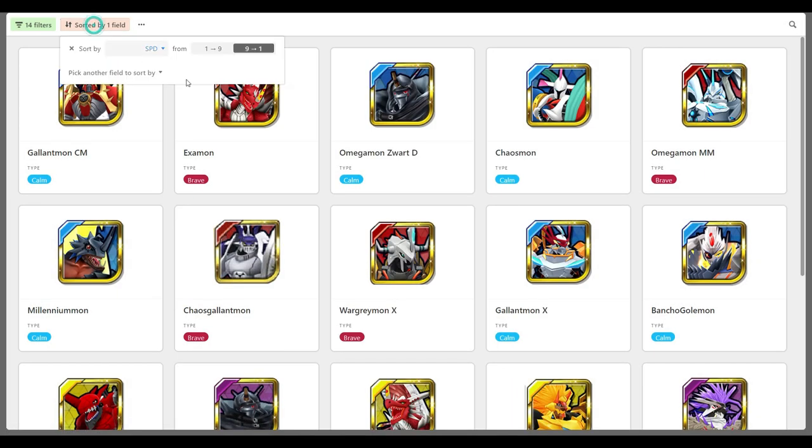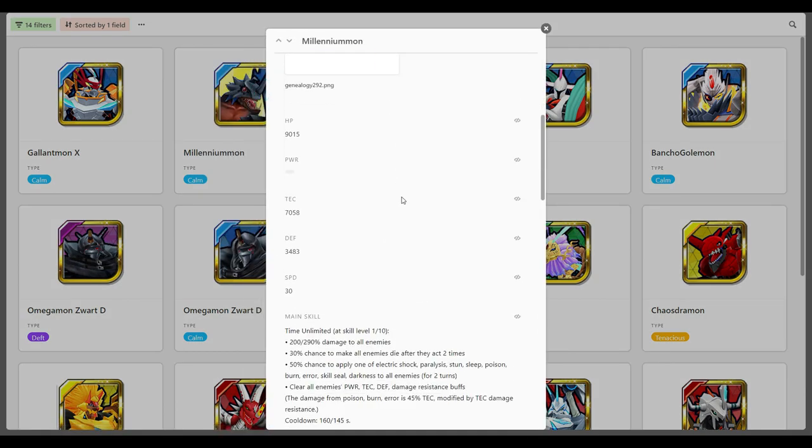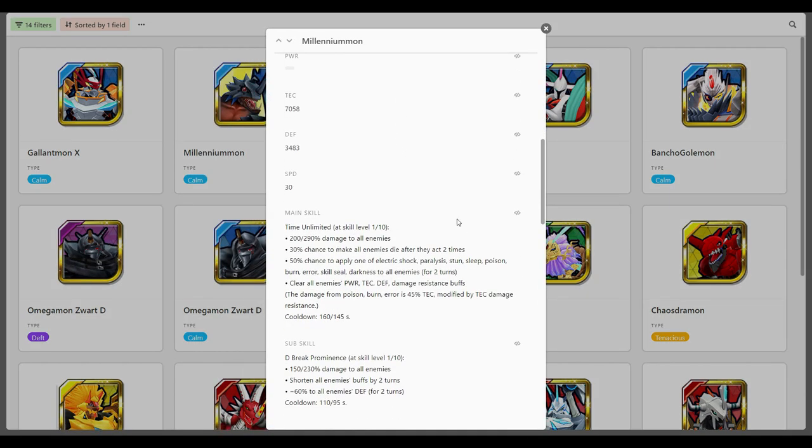Let's have a look at his skills now. His main skill does a heap of stuff. At skill level 10, it does 290 to all enemies — so not a massive multiplier, but hitting all enemies is fantastic. It has a 30% chance of inflicting Fade, Death Mark, and a 50% chance to apply a random status ailment. And it clears all enemies' tech, power, and defense damage resistance buffs. That's so good.